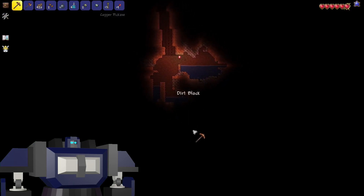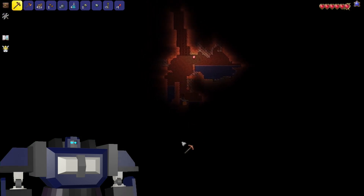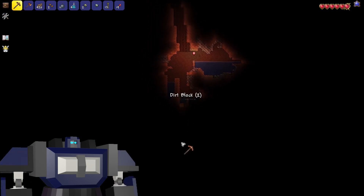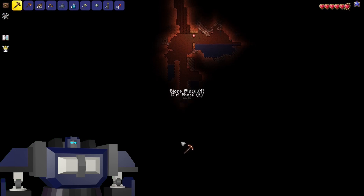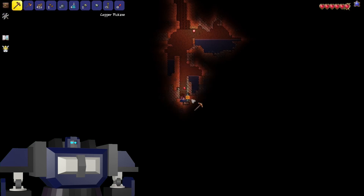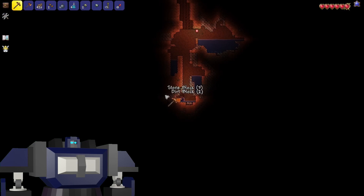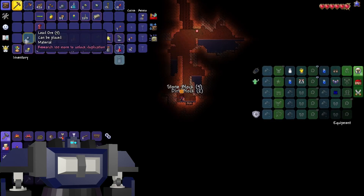Early game Terraria — what do you expect? A whole lot of nothing. Back to digging down. We're looking for a cave with metal — specifically iron or lead. Wait, there it is — lead! Whereas I bring it up there's only a little bit, but we found it, and we now know it is a lead world.